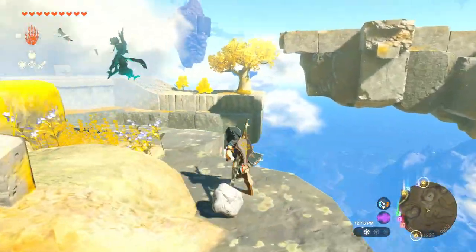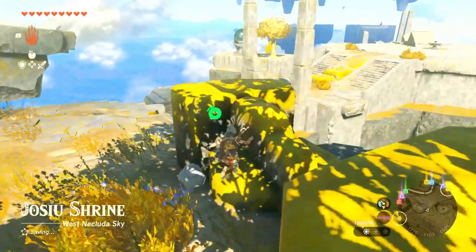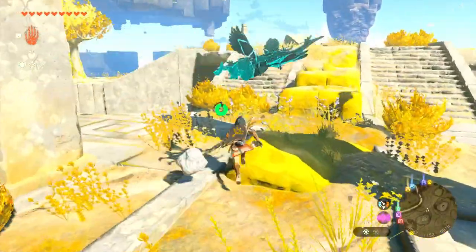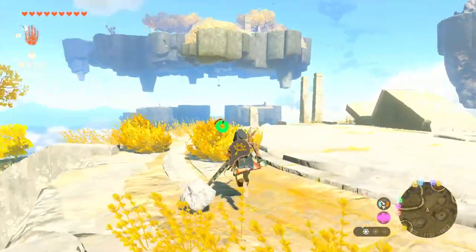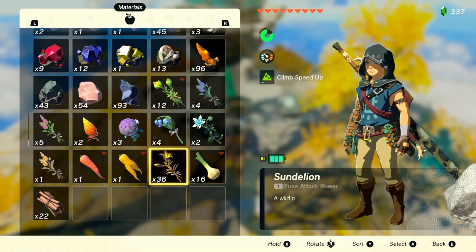There's still more to do in this area on the Necluda Sky Archipelago before we go. If I could do that first it'd be great. The first thing I see is over here - we could get ourselves some extra goodies. And I think somewhere I saw another one of those dangling chests that got us a treasure map last time, way over there. Let's focus on this first - if we open up our collection of materials...